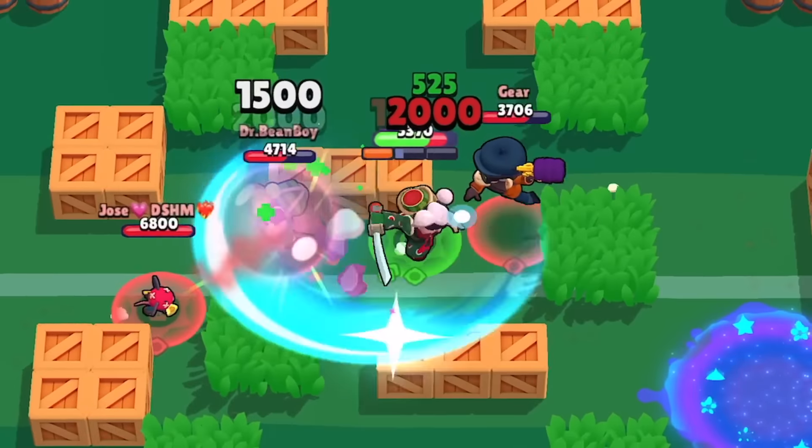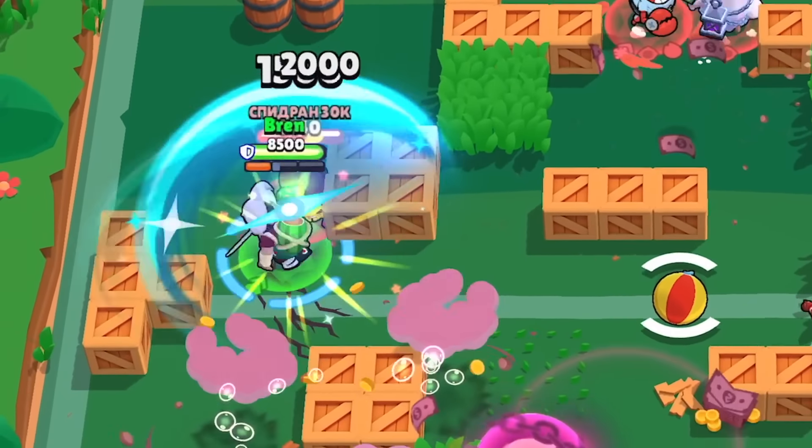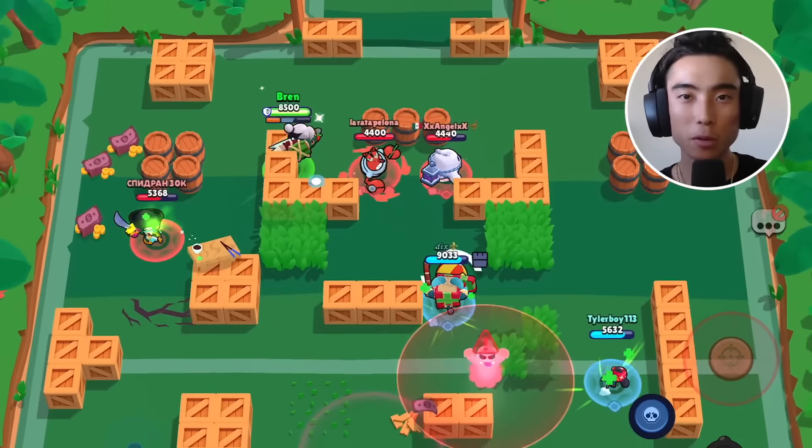Another way you can counter Kenji is to just not group up against him. You don't want to give Kenji easy opportunities to team wipe you and your team. But okay, that's going to be it for his main attack.